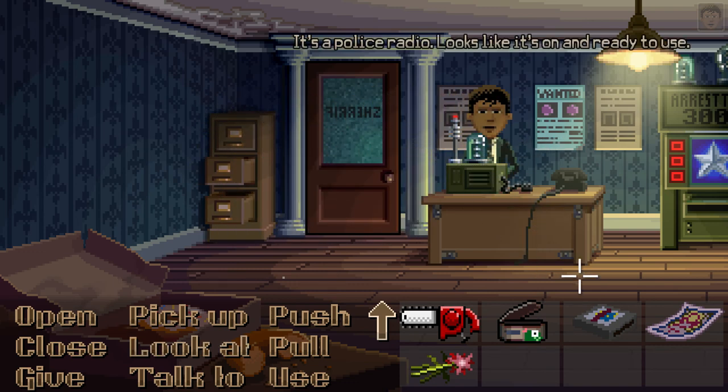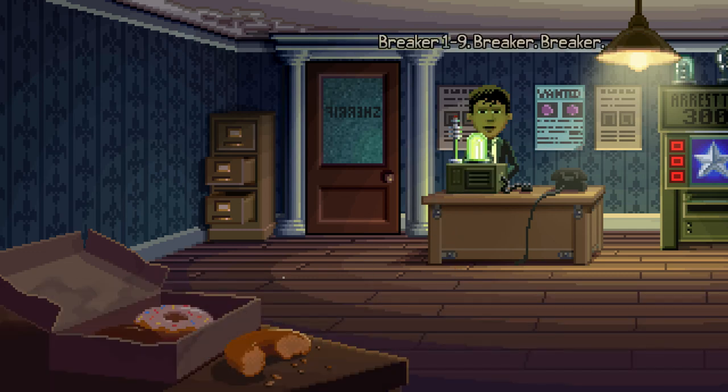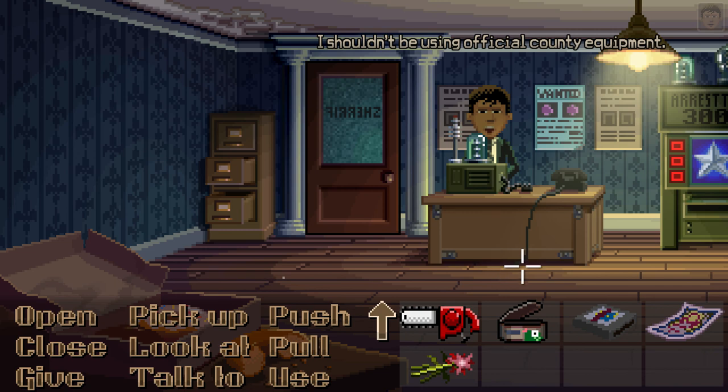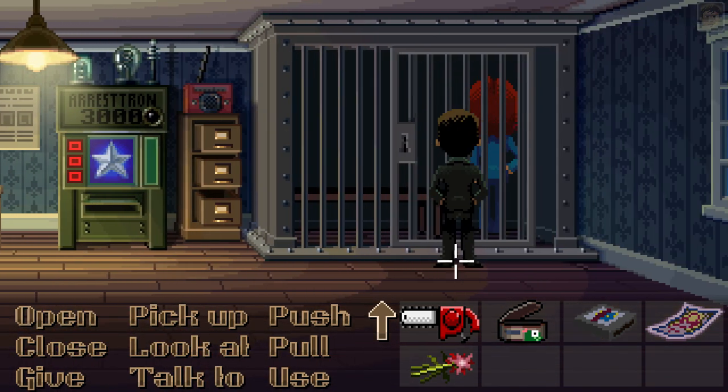It's a police radio - looks like it's on and ready to use. Breaker 19, breaker breaker 19. Is this thing on? Daisy, daisy, give me your answer do, I'm half crazy, all for the love of you, a bicycle built for two. I didn't think it would end. I shouldn't be using official county equipment. It doesn't have any buttons - must be for incoming calls only.